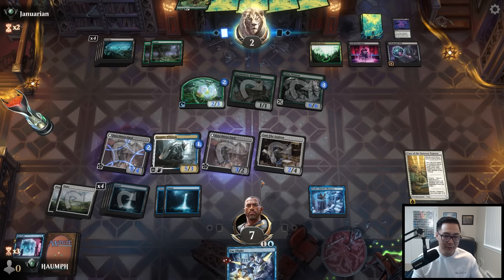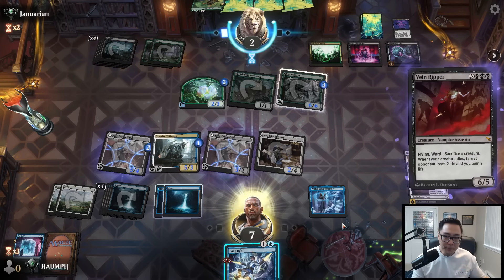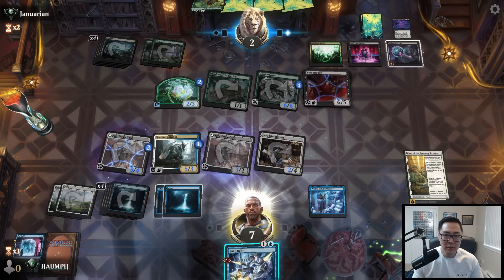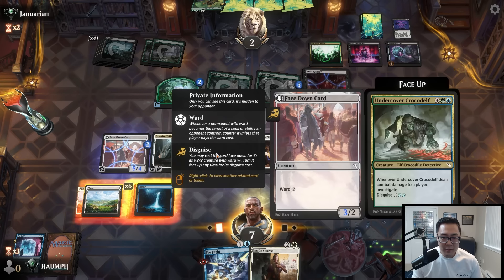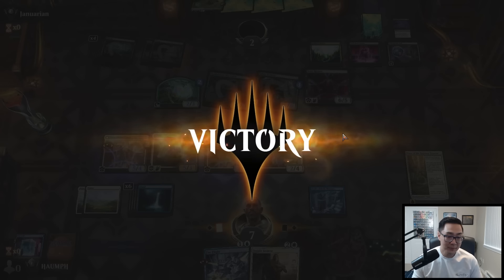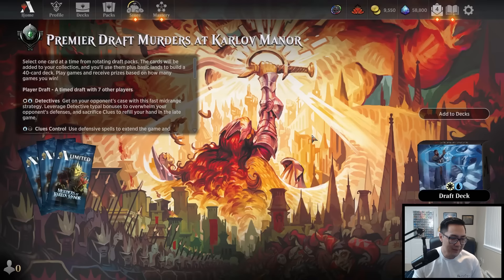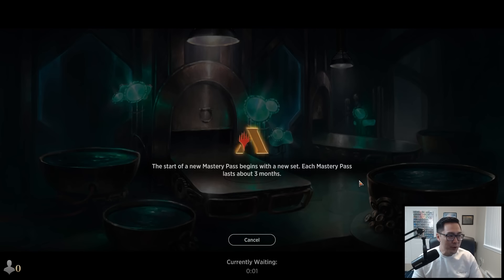They know about the Fae Flight and they're at 2 life. Vain Ripper — don't think that matters. We have all lethal attackers. This un-morphs into a 3/2 — they're dead. Vain Ripper is awesome, but you know what else is awesome? Out Cold is also awesome. What a draw! Alright, that's a good start. Little fortuitous draw there.